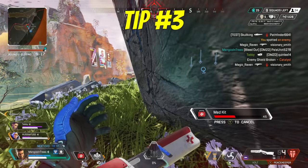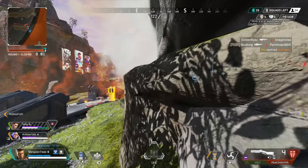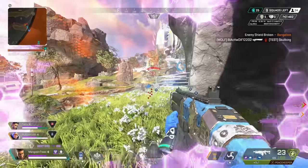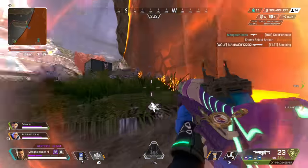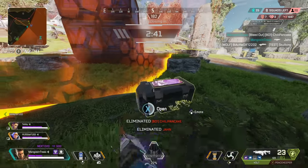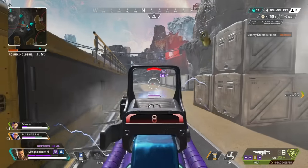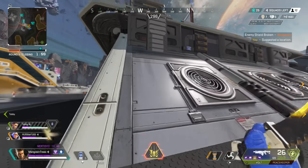Tip number three: my recommended button layout is Button Puncher. This changes melee from the right stick and puts it to B or circle, and then slide is now clicking in your right stick, as opposed to taking your right thumb off the stick while you're shooting and hitting B. If you hold the controller normally — not playing claw and without paddles — then Button Puncher is the layout I would use. It can still work with paddles, but if you're just looking for something different than the default Apex layout, I recommend Button Puncher.